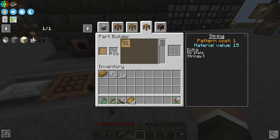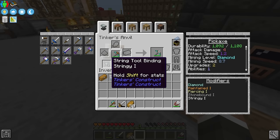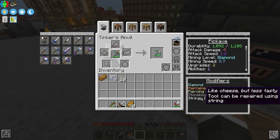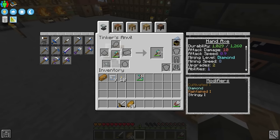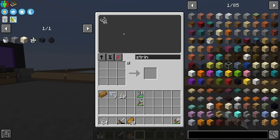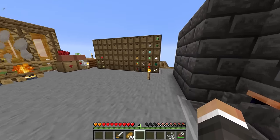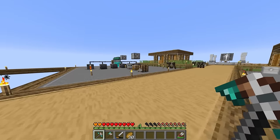If we take a blank pattern and put it into the part builder we can select the tool binding and get a string tool binding. If we add that to our tool — for example our bronze pickaxe — it does nothing to the stats. The only thing that changes is the modifier: we get 'Stringy' which says the tool can be repaired using string. So going forward, if we want to repair our tool all we have to do is place it in the tinker's anvil with some string, and at the cost of just a little bit of string — which we're getting for free from our mob farm — we can fully repair our tools.